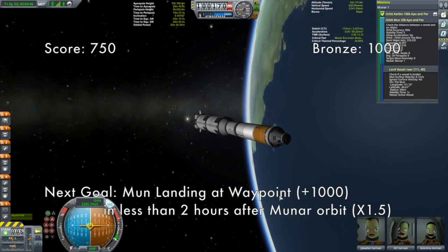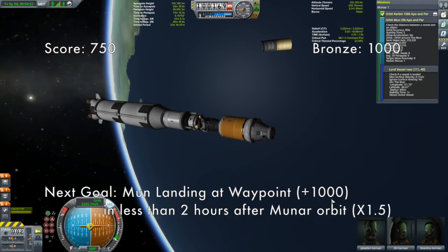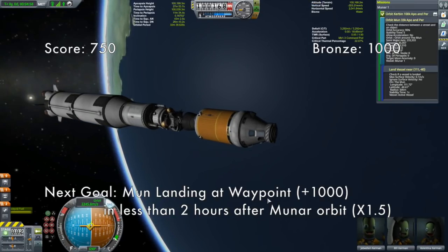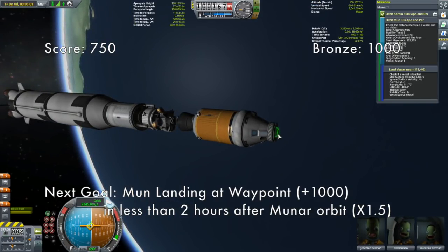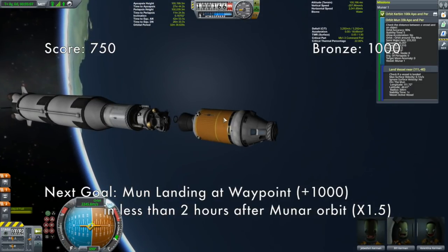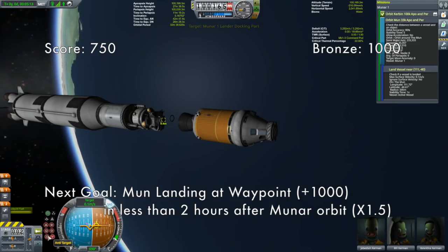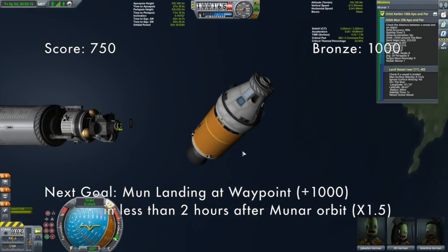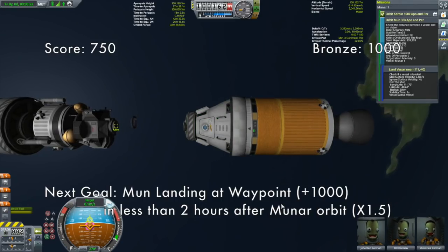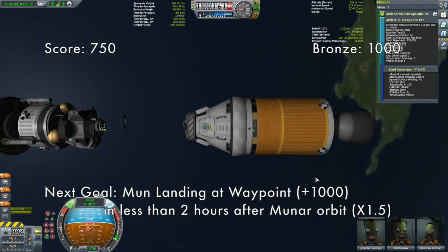First we need to set ourselves up for the transfer. Stage once again, put on RCS, and nudge ourselves forward just a little bit. There we go — you can see our lander underneath there. Got this set up kind of Apollo style. I need to set control from here. The first time I did this I didn't set it up Apollo style; I actually built one big giant command module, put landing legs on it, and just landed it.